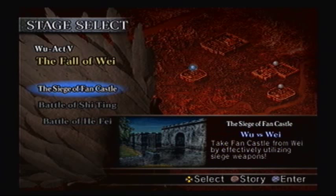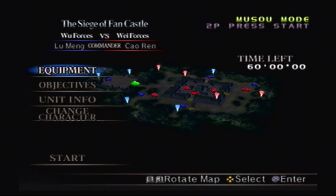Alright, we made it to Act 5, so this is pretty much going to be the point where we're taking on the other two kingdoms, one chapter at a time. This is the time where we actually get to defeat Wei, and we're going to go to the first stage, the Siege of Fawn Castle. We've got to take Fawn Castle from Wei, who is being led by Cao Ren in this battle, and Lu Meng is our commander. We're going to pretty much use Siege Weapons to infiltrate the castle.